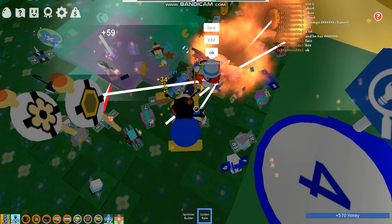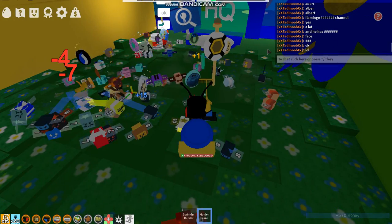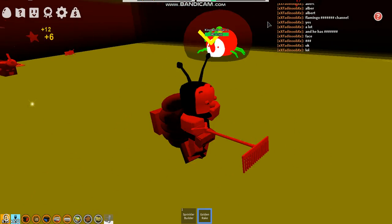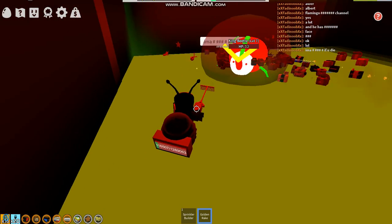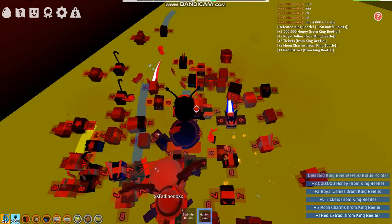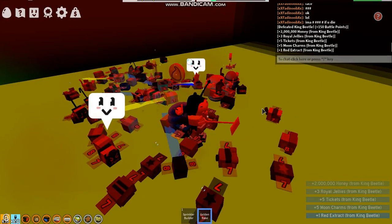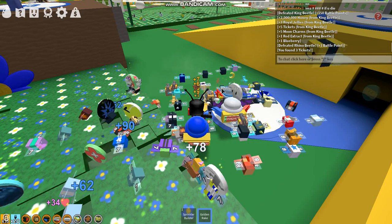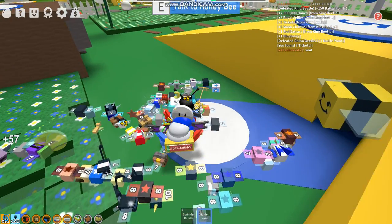Let's just go face the King Beetle. I can't move — 71 HP — please die. We beat the King Beetle! We got a lot of honey. We didn't use stingers because I didn't need to, but this is mainly for people who are new.